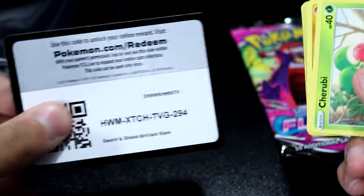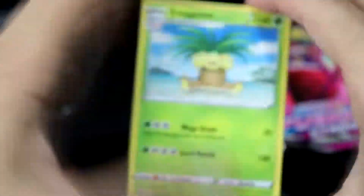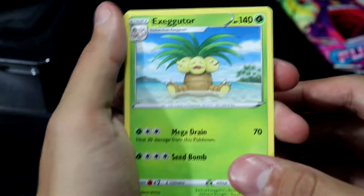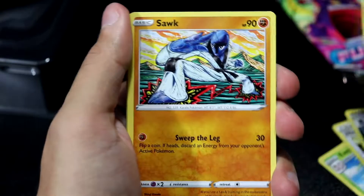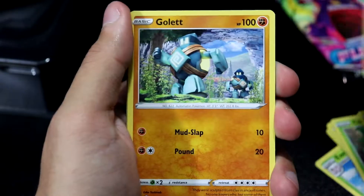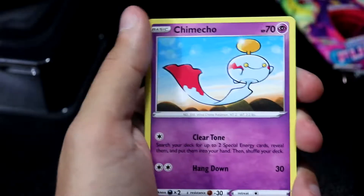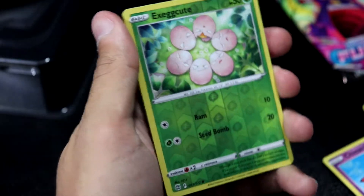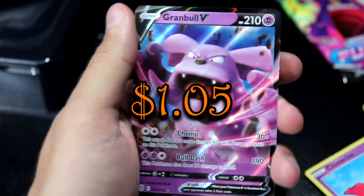We have an Exeggutor just chilling at the beach. We got a Weavile, Cherubi, Corsola staring at the water — much like that Chuddle. What's in the water? We got a Goldeen, a Chimecho, an Exeggcute. No Trainer Gallery in this one. And then we have a Granbull V.